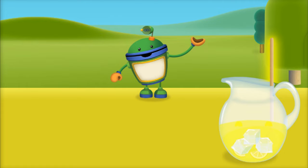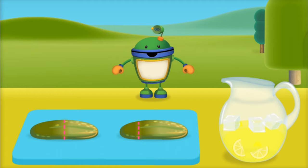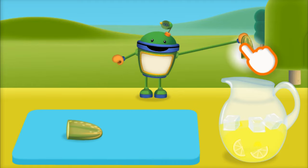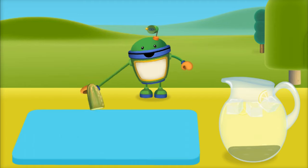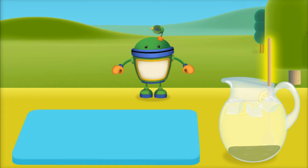Let's use this spoon to stir up the lemonade. Great gizmos! It's time to add the pickles for our pickle power lemonade. Which pickle looks like it's going to be cut into two equal parts of a whole? Swipe across the dotted line to slice in half. Yes — that pickle is cut in half! Half means two equal parts of a whole. Tap here to crush the pickles and add them to the pitcher. That looks spectacular, Umi friend!